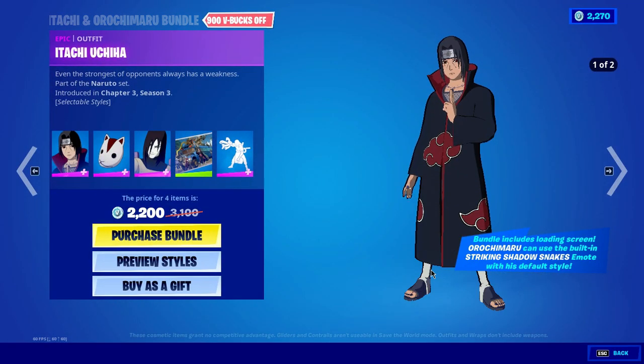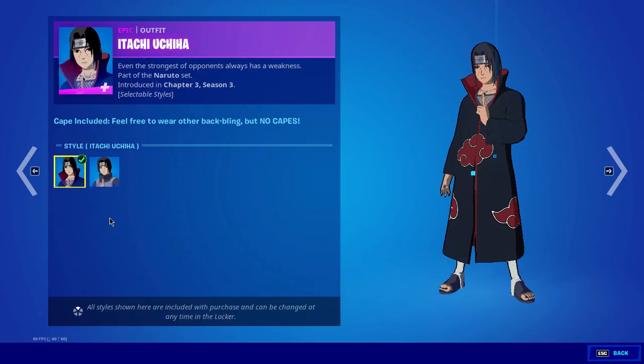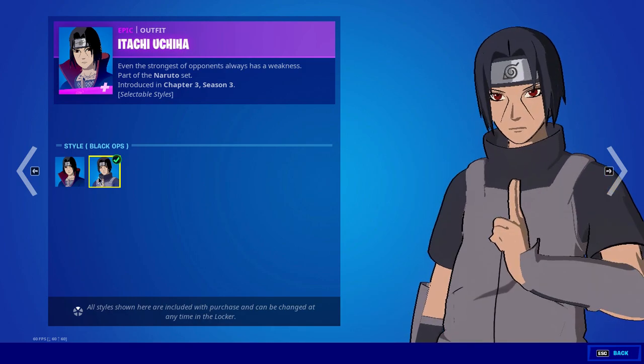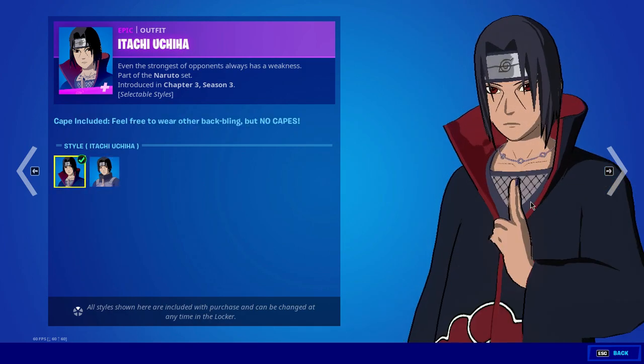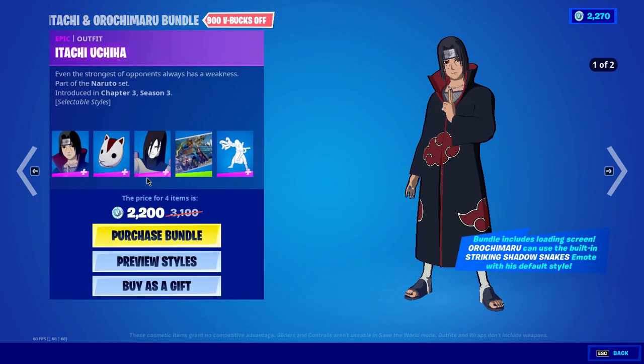First we have Itachi in his Akatsuki classic outfit, and the second one is the black ops outfit that he is wearing right now. So we have two alternate styles of the skin — tell me which one you like the most. Honestly I really love this skin, this style is looking so cool and amazing.